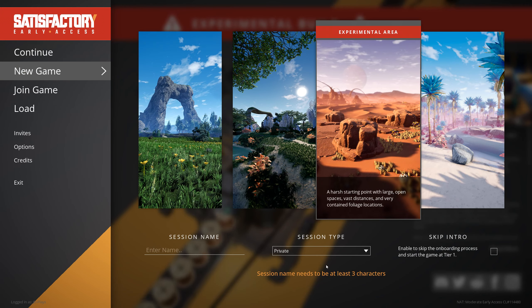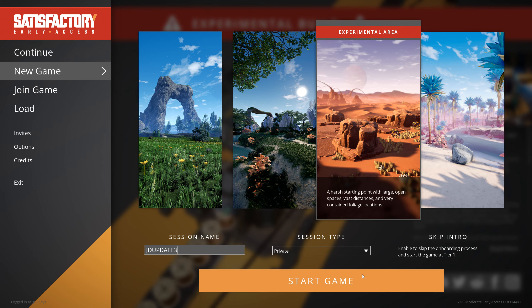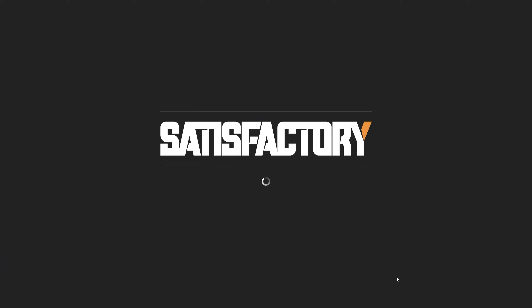First thing we're going to do is go to the brand new experimental area. I'm going to set this up as GD Update 3 and we're going to skip the onboarding process. If you haven't seen it yet, it's really really good — but I'm fairly confident we can skip it. If you're just grabbing the game for the first time, the onboarding process is really self-explanatory and takes you through some of the real basics.